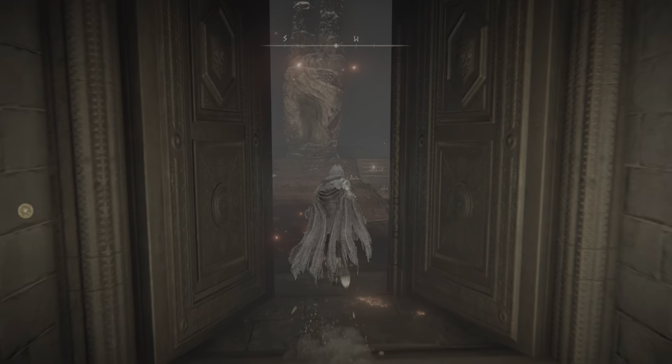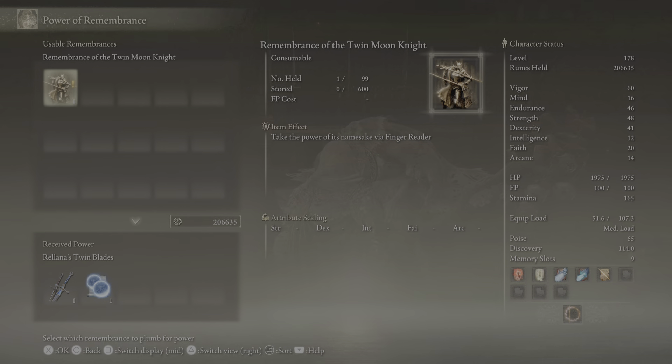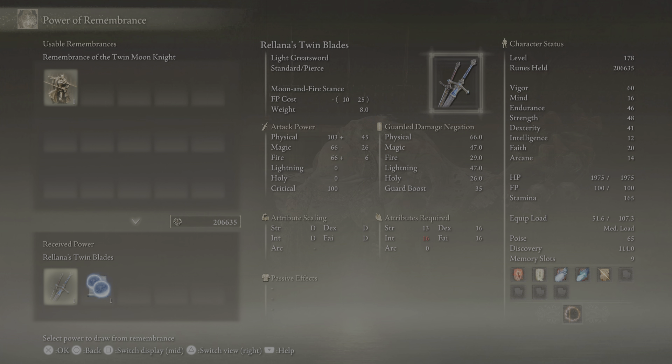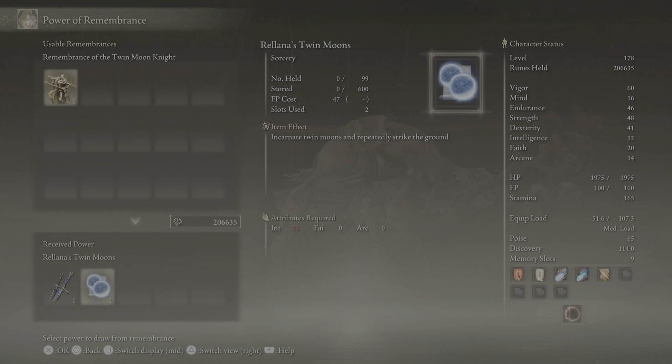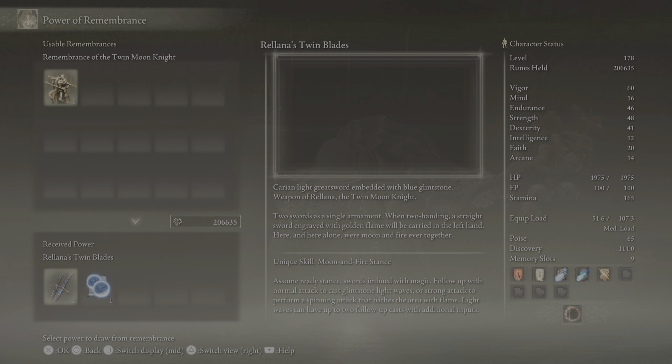I'm just messing around. I love how it's just like a peace sign at the end with that thing, and this chick's dead. There is a way to do double — so incant two moons and repeatedly strike the ground. That's interesting, that is an epic sorcery I must say. 72 intelligence. Now this thing, the light greatsword, Rinala's Twin Blades — I'm very excited to see.